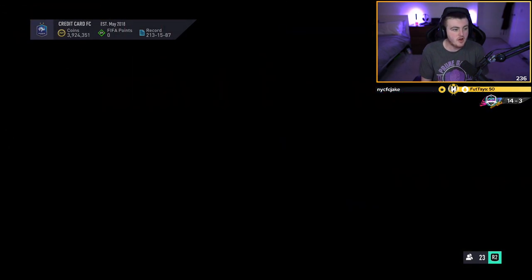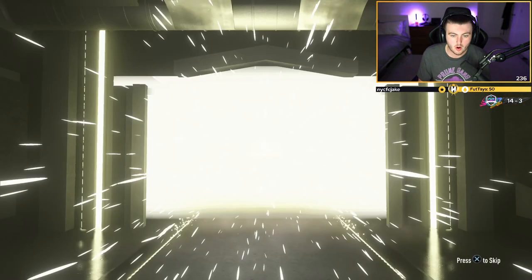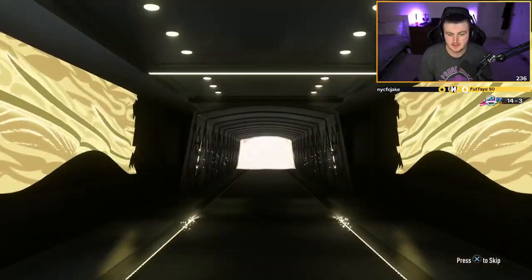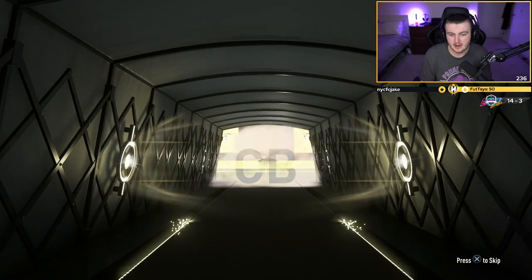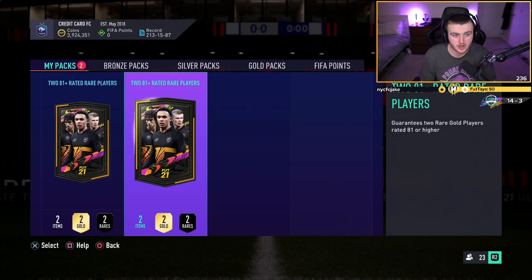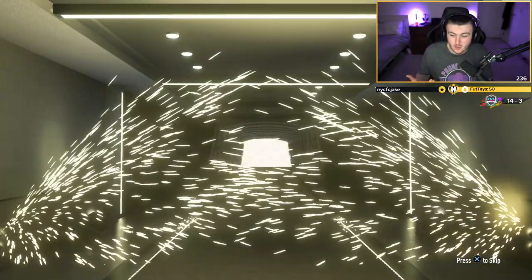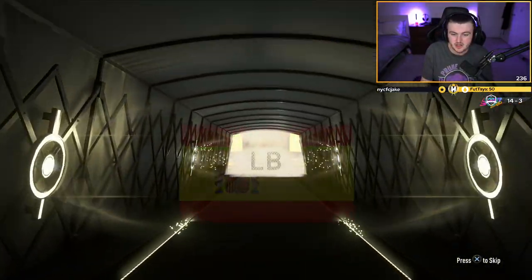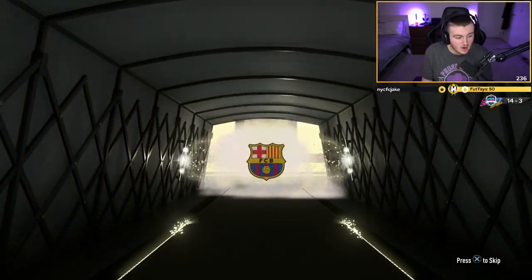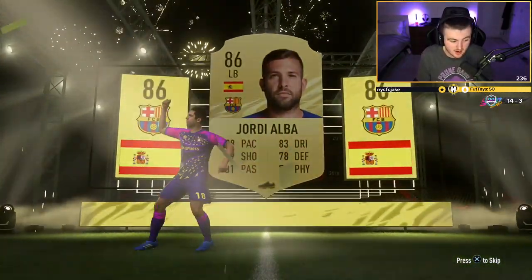We've got three packs left — can we get another walkout to fill our quota? Not back-to-back, but we do have a board. Belgian centre back — Vertonghen. Gignac in there as well. Two packs left — are we going to end it with a walkout? Yes we are! Spanish left back — Jordi Alba. 86 rated. We actually managed to fill the quota I set beforehand.